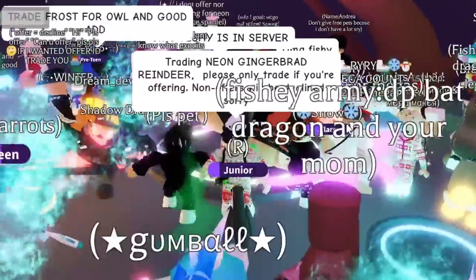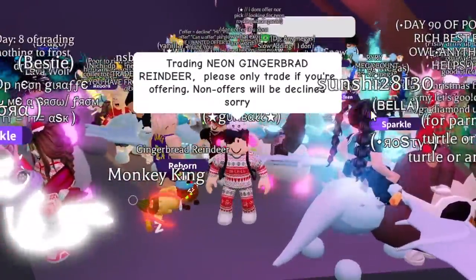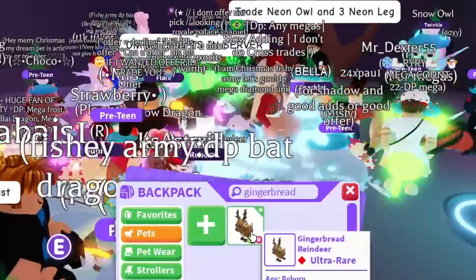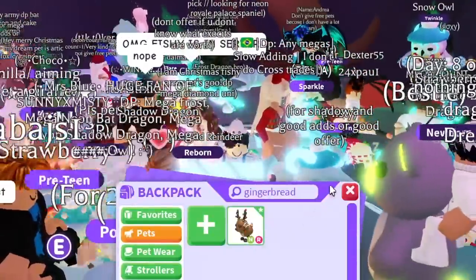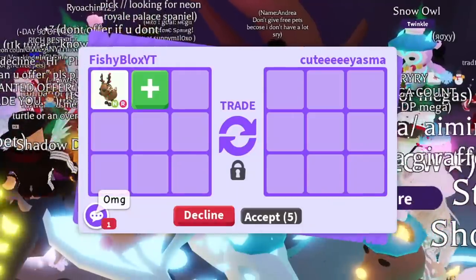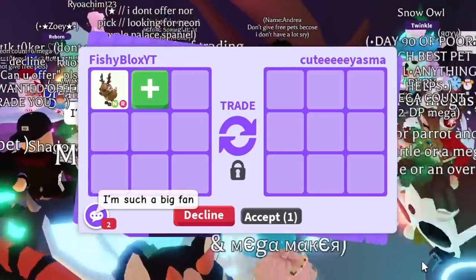I want your opinion — what offer do you think is the best so far? The server is a little too rich; people have way too many good pets and don't know how to offer for lower-tier items. I feel like this pet is not worth a lot right now. I'm gonna take one more trade and if it's not a real offer, I'll switch servers.